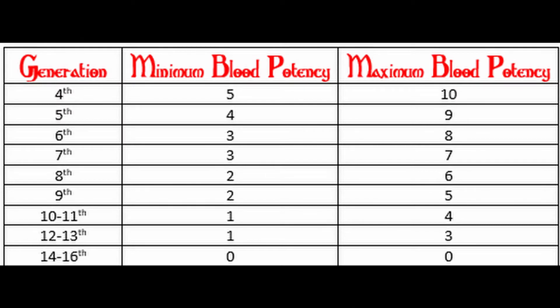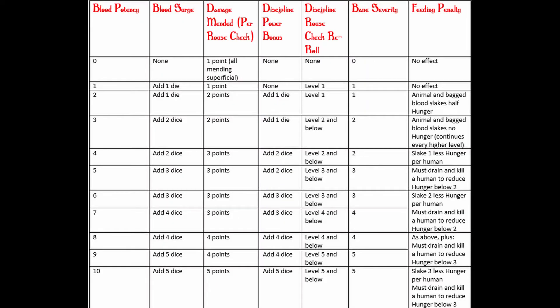The generation chart shows the generation, the minimum blood potency, and the maximum blood potency — it stops at fourth generation because no one should be playing or dealing with the Antediluvians. This shows what you follow and how your blood changes as your generation changes.